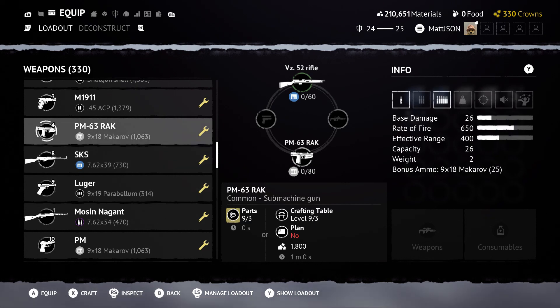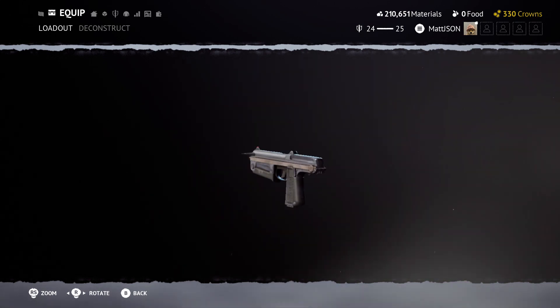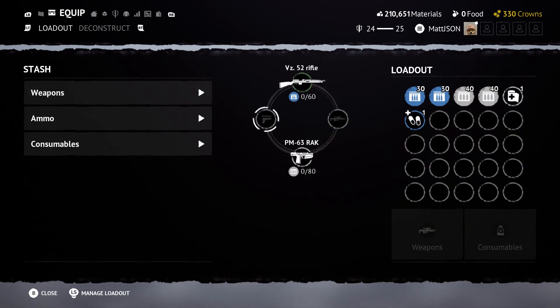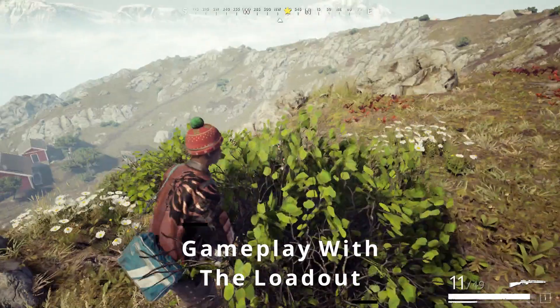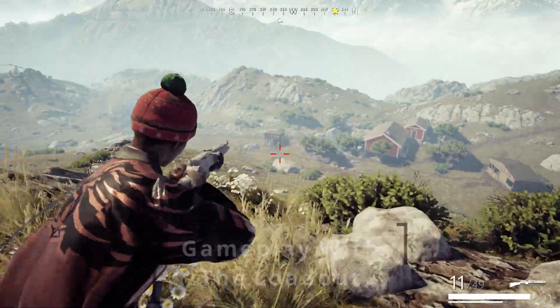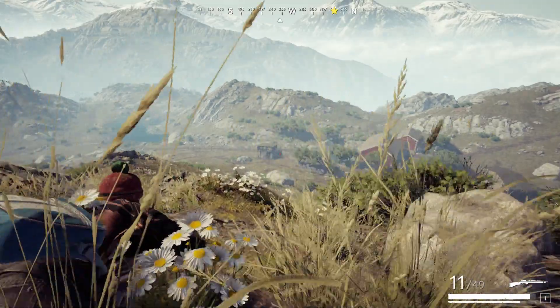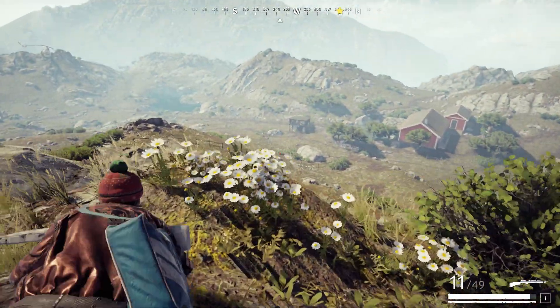The secondary weapon in the loadout is the PM-63 Rat. The reason this gun is so good and the best secondary in Vigor is because of how it can be a great thing to switch to, with the fire rate being good, but the ammo and the weapon itself is quite common, meaning that this is the best Vigor loadout for beginners. The reason I picked this secondary rather than an SMG is because this is a pistol and most people are used to pistols, especially when you're just starting. Another reason is that you can pretty much find these anywhere across the outlands or craft them with a plan found in a common crate.